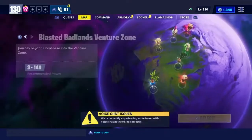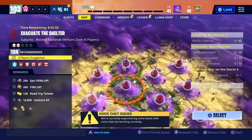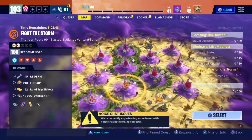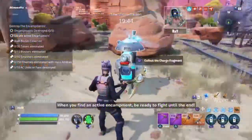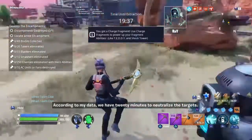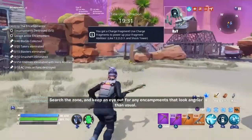Right now I'm gonna hop into a venture zone for y'all. As y'all can see, look at the power level versus my power level — I'm going into one higher than me. As soon as we spawned into the mission — these things right here are what give you fragments automatically.